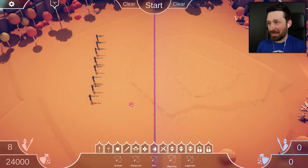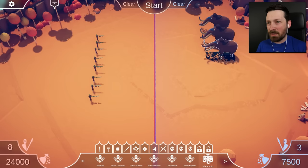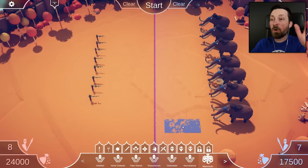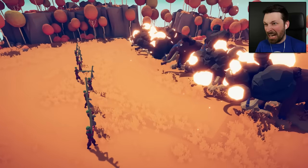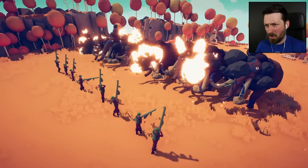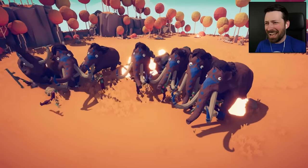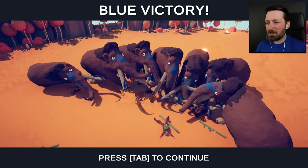It wouldn't be an episode of Tabs if something didn't explode. Speaking of exploding, we took a look at the new bazooka unit last time and had a really hard time finding a unit that could take an RPG to the lips and just shake it off. But you guys pointed out in the comments that I might want to try something a little bit bigger. What if we had Snuffy face off against the bazookas? Nobody has ever seen a mammoth fight a rocket-propelled grenade. Kind of tickles.